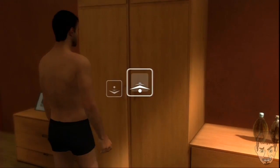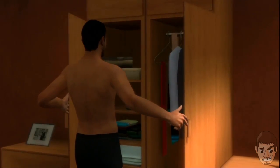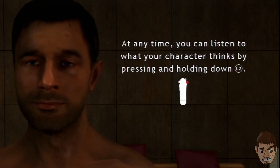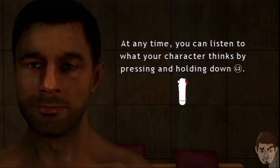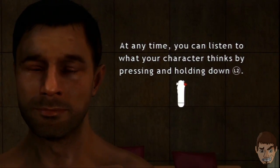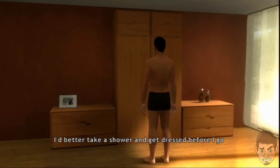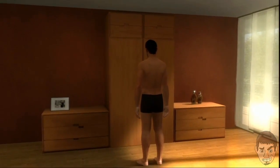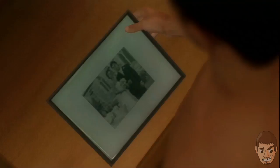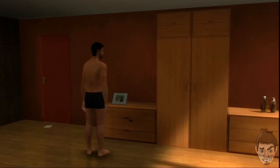Aim it forward — you gotta thrust forward and then thrust back. What was the point of that? The character thinks by pressing L2 — you press and hold it and you can listen to what he thinks. 'I better take a shower and get dressed before I go downstairs.' Let me check that photo — I'm guessing that's his wife. Why is it such a grainy photo?